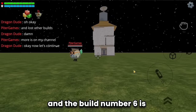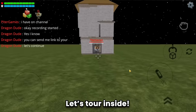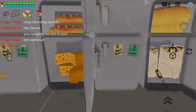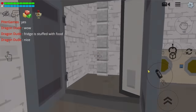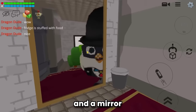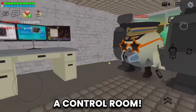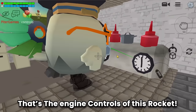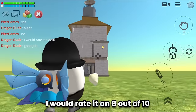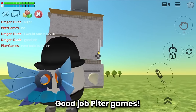Build number 6 is a rocket - Peter Games is very creative. Let's tour inside. A fridge - wow, the fridge is stuffed with food, so yummy. Here's the toilet, there's also a TV and a mirror. There are also rooms for the crew. A control room - this is the cockpit. That's the engine control of this rocket - so cool. I would rate it an 8 out of 10 - the rocket is constructed neatly and tightly. Good job Peter Games.